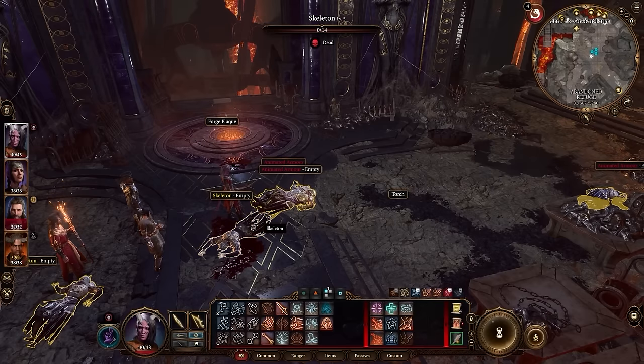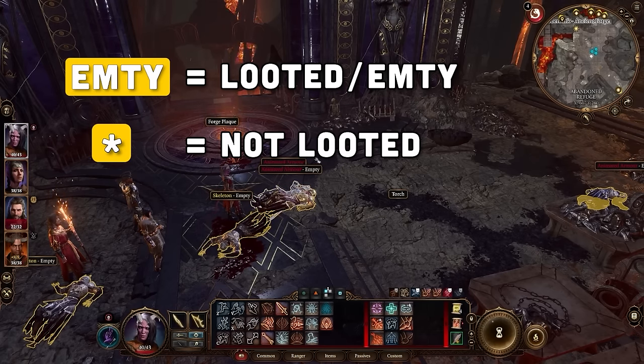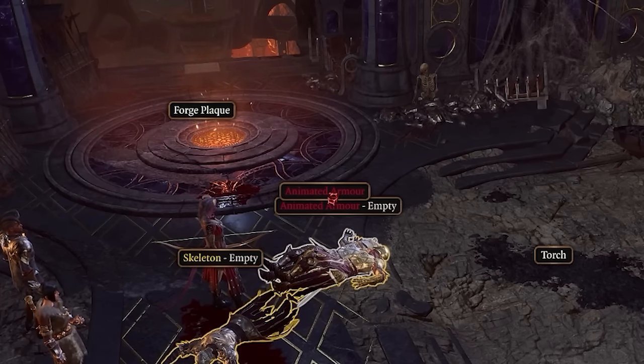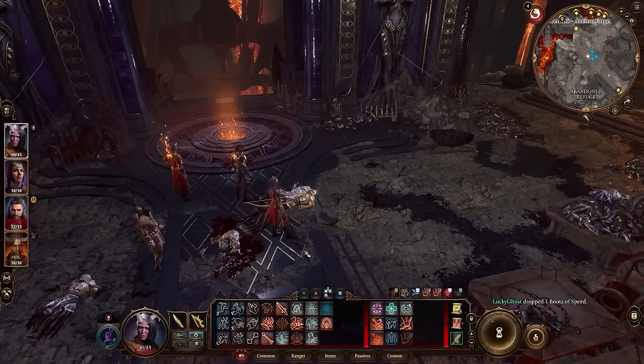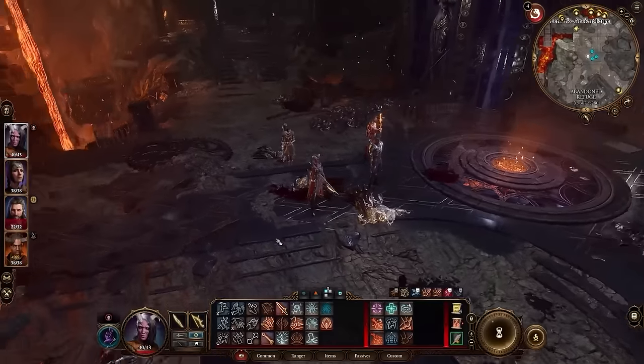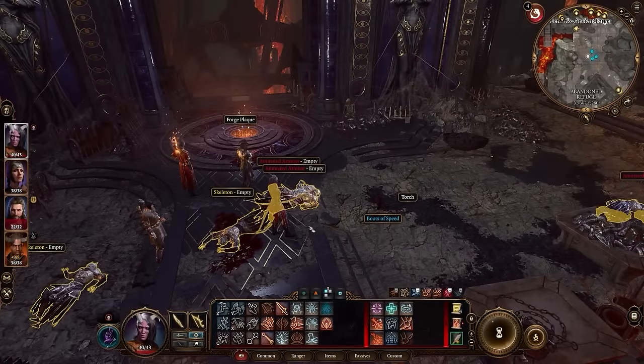So there are three different corpse and container statuses: 'empty' means you've opened it and looted everything (or there was nothing); a star means you haven't looted it yet; and no star but not empty means you looted it but there's still something on that corpse. Always hold Alt when running through an area — it's really easy to miss items on the ground in this game, and holding Alt makes them very obvious.